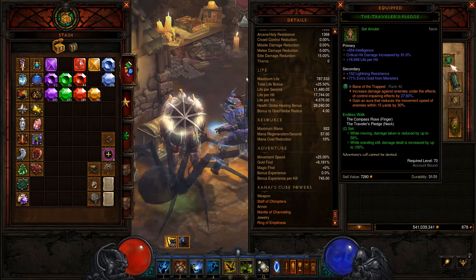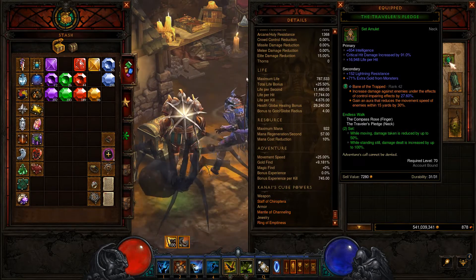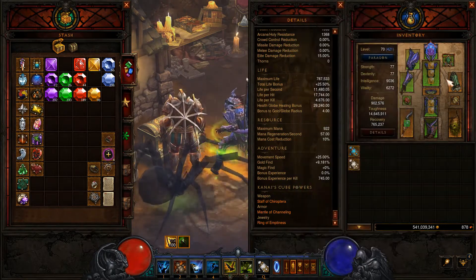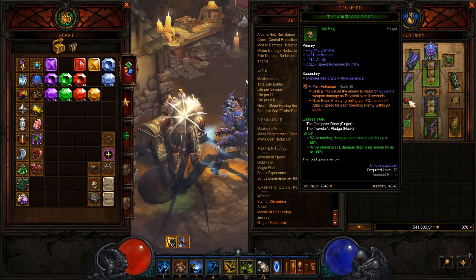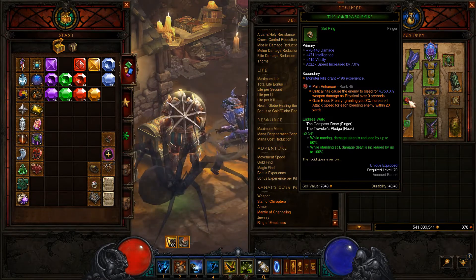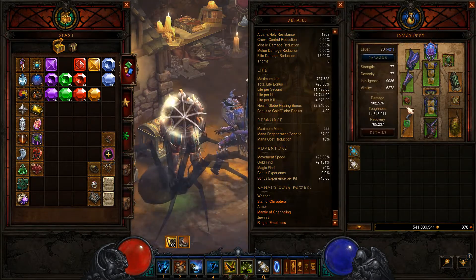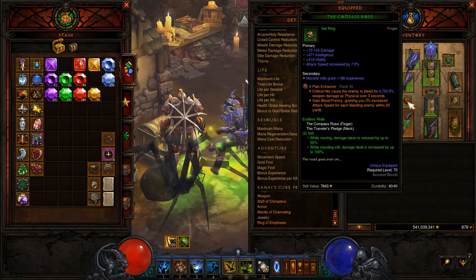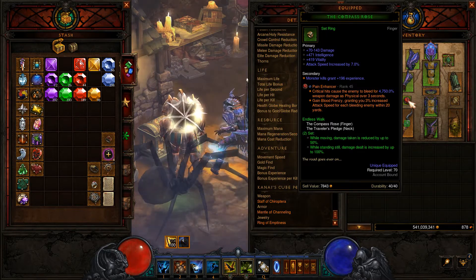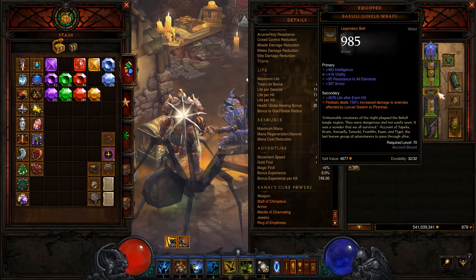We are also running the Endless Walk set, and we have Bane of the Trapped here, which increases damage against enemies under the effects of control-impairing effects. That's going to work with all of our Hex stuff — anytime you see somebody popped into a little sheep or pig form. We're also running the Pain Enhancer gem, which causes critical hits to make the enemy bleed, granting 3% increased attack speed for each enemy bleeding within 20 yards. Since we're going to be inside all of these guys all the time, we're going to be attacking extremely fast.